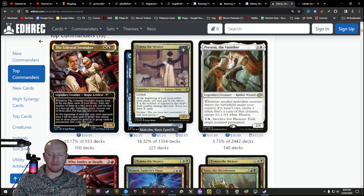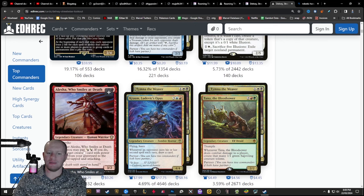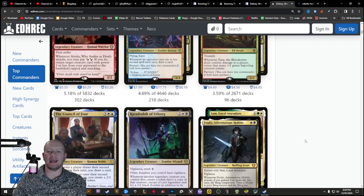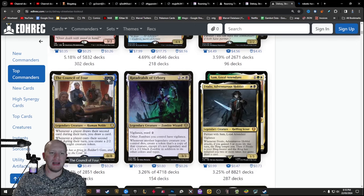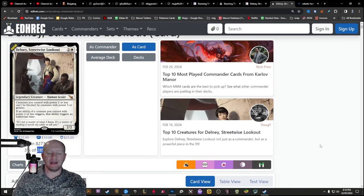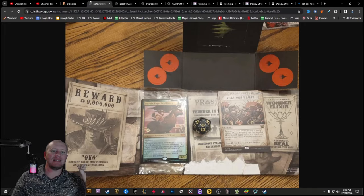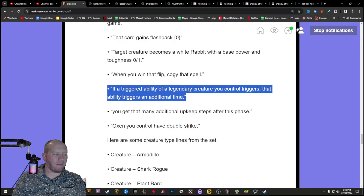If you have a look at some of the cards that Delney can double - double Tazri, double Nelly Borca, double Krark, double Mr. House - I didn't even think about Mr. House, that's a crazy one. There's just an insane amount of commanders that Delney can fit into. Like the Celestial Toymaker at two power - Alyssa focuses purely on cards that are two power or less, so Delney being in that deck is crazy. The Council of Four literally has zero power, and doubling that is crazy. Delney is just a crazy, crazy card that can double all of those triggers.